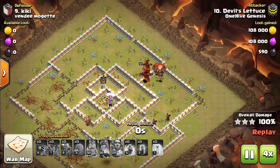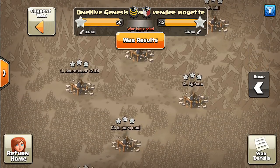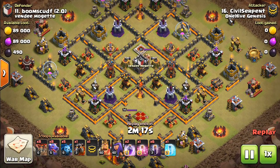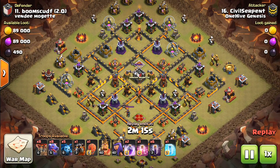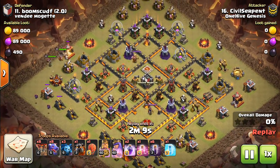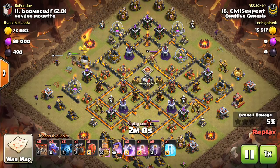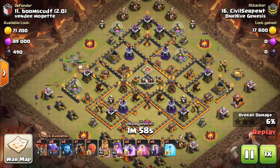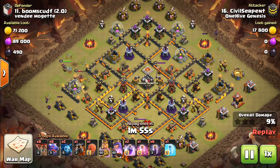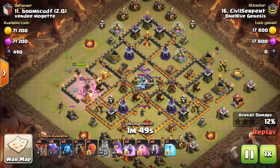We're going to take a look at one Town Hall 10 — we couldn't escape it for this video even though I wanted to focus more on the 11s and 12s. Civil Serpent here. This base looks familiar. A lot of these classic bases that have always been pretty strong at Town Hall 10, Town Hall 11, even Town Hall 12 — there are now ways to easily beat them with the bat spell dragon combination that there weren't before.